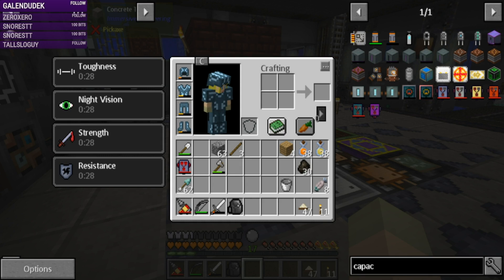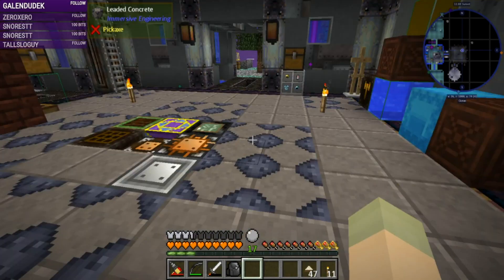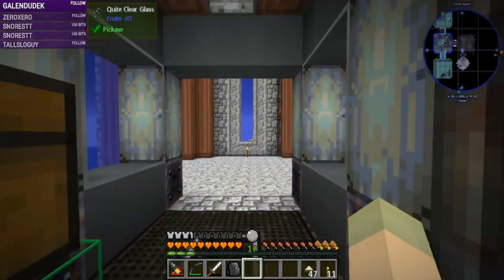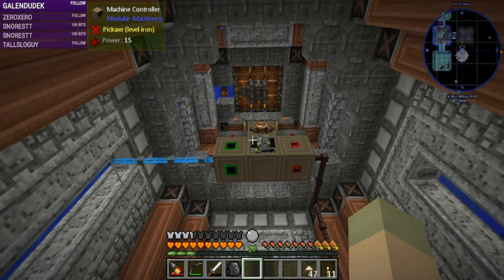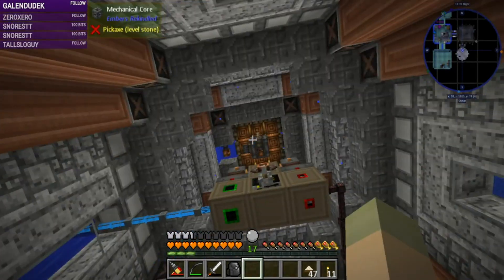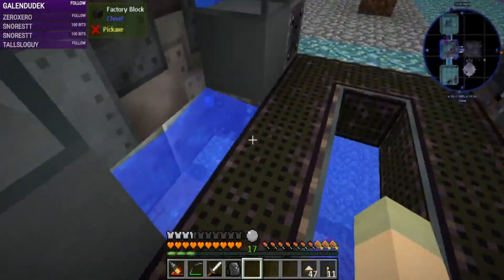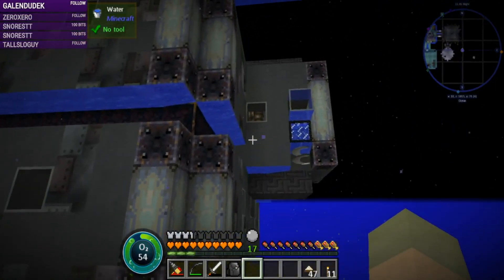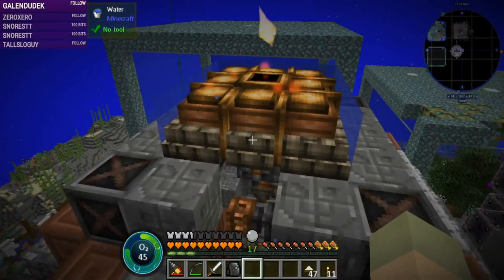Hello, good morning, welcome to Sea Block Rustic Waters hosted by Breakfast Craft. Last time I streamed, we built this power silo and I've put stuff in it. I added a relay and the mechanical core, so we're getting ember firing through the water, arcing through the glass, coming into the relay, and then going into the crystal cell. That works through the water.